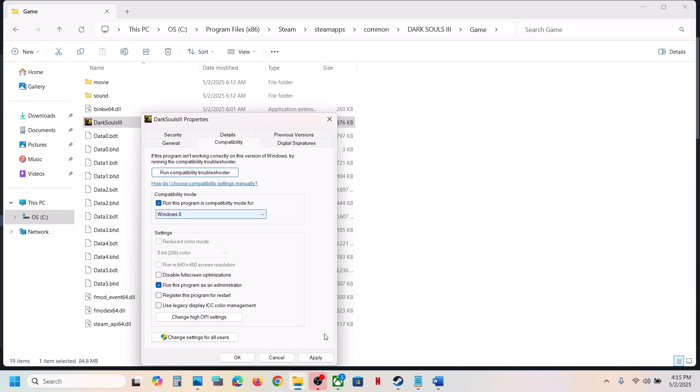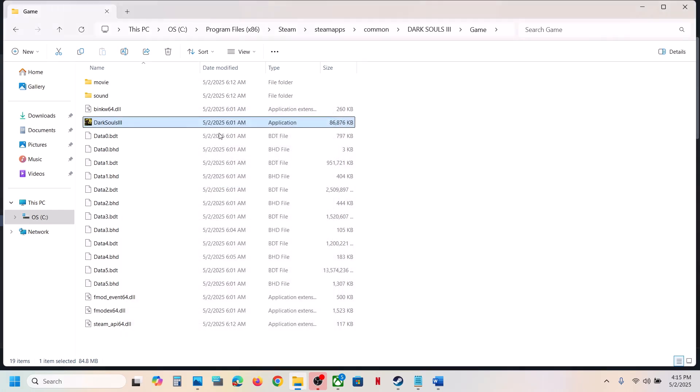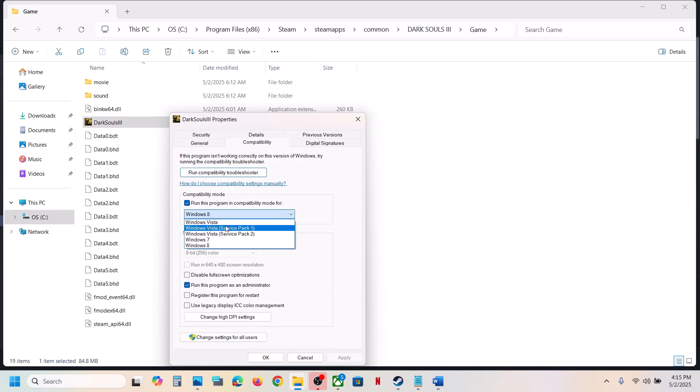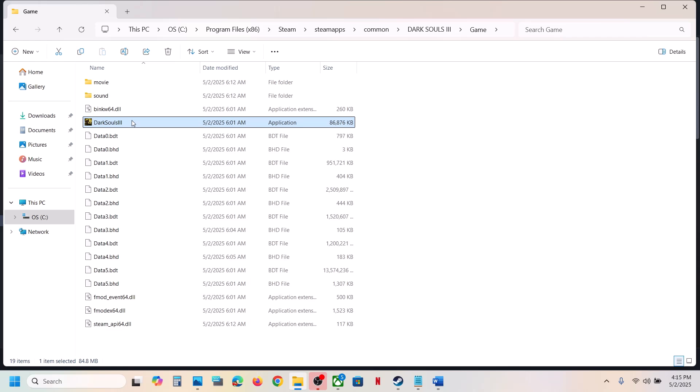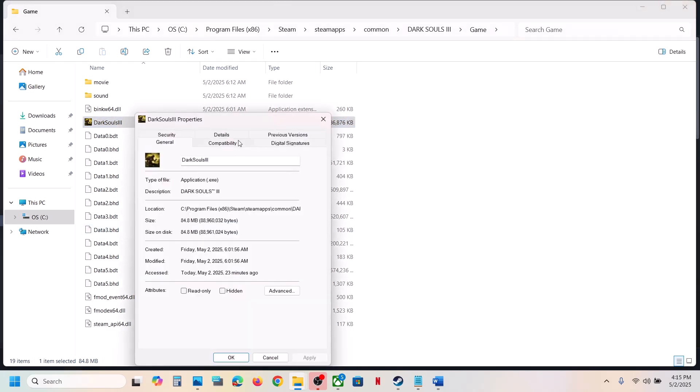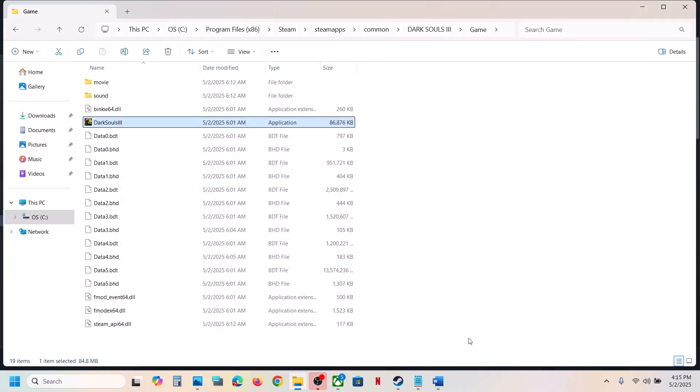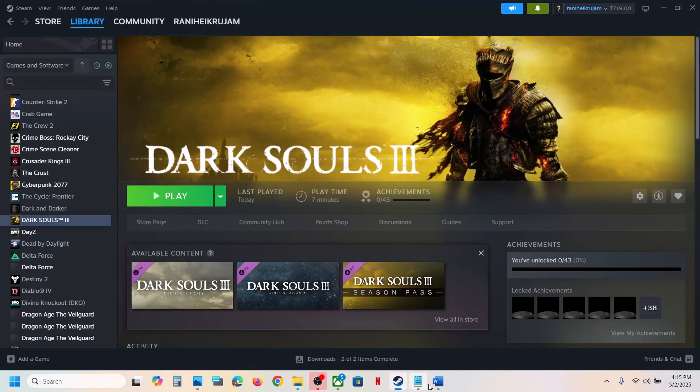If still not working, go back to the Compatibility tab and select Windows 8, click Apply, click OK, launch the game and check. If still not working, select Windows 7, click Apply, click OK, launch the game and check. If still not working, check 'Disable full screen optimizations', click Apply, click OK, and check. If none of these work, uncheck all those boxes, click Apply, click OK, and follow the next step.